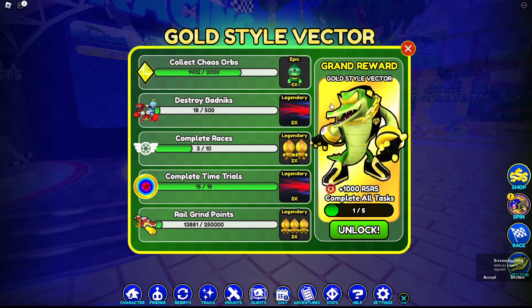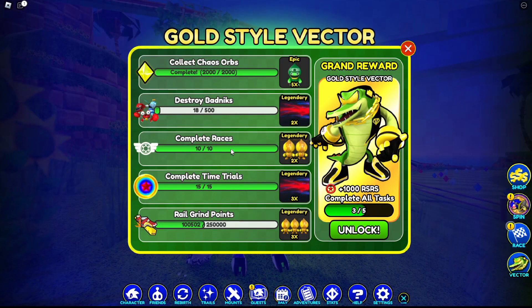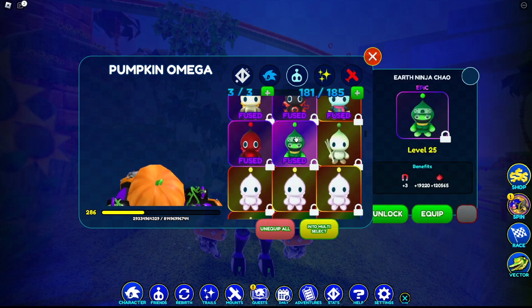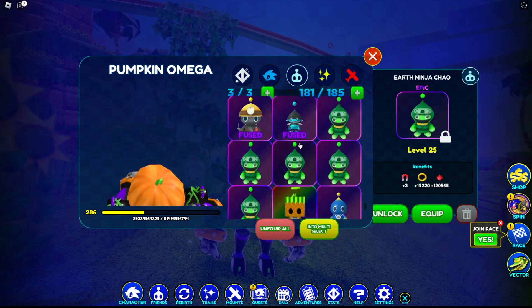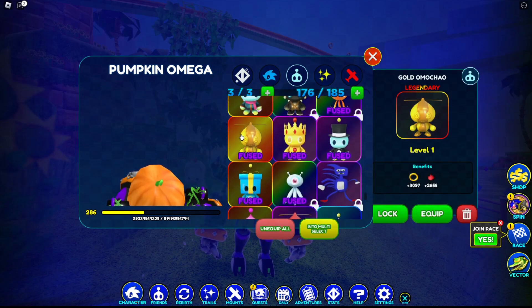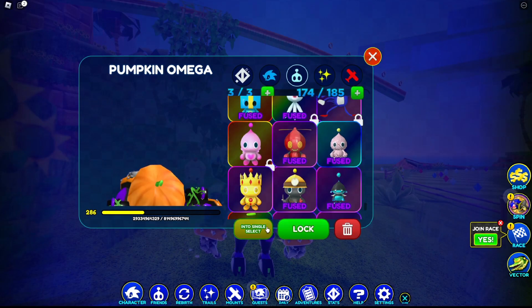This is gonna be another one that's gonna take a while, so I will see you guys once I've completed the races quest. Then I'll come back for the badniks and rail grind, and then chaos orbs if we even need to — because I'm probably gonna complete it while doing the races. Okay guys, we just completed the races task and the chaos task which we did along the way. We got five of the Earth Ninja chow — I already have those so I'll probably end up deleting them. We also have the Golden Oma chow — I think I have that already too, so I'll get rid of the extras.